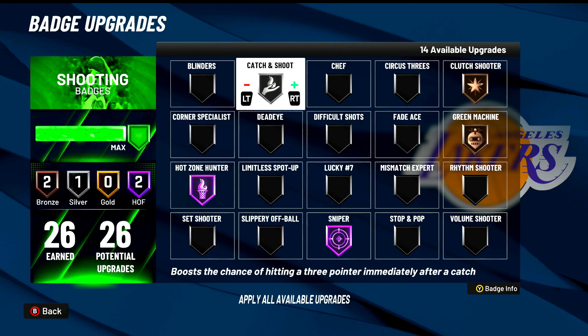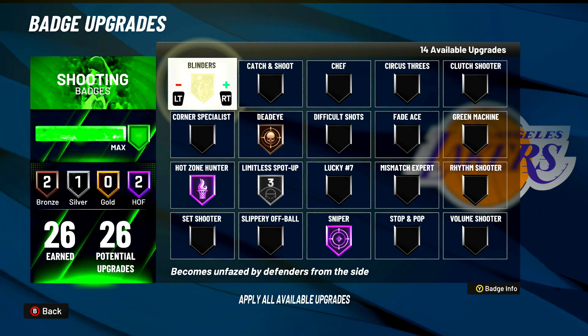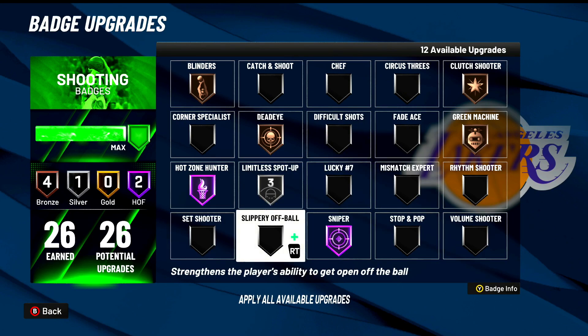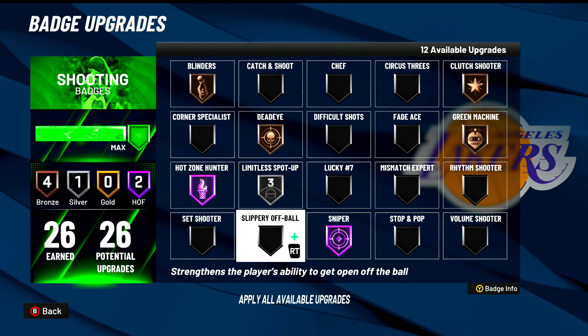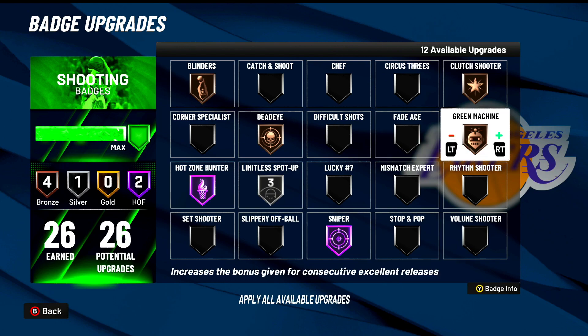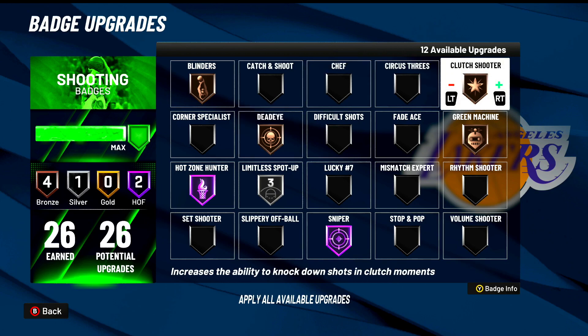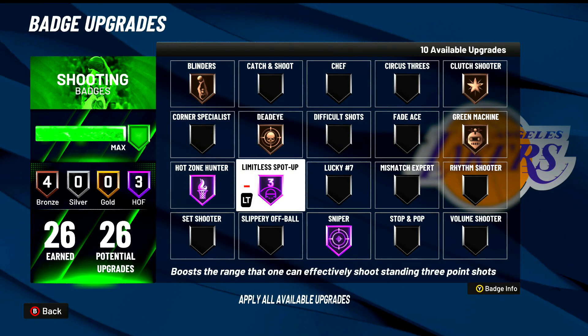For Poppers, Limitless Spot Up should be on Silver, Deadeye Bronze, Blinders Bronze, Green Machine Bronze, Clutch Shooter Bronze. Rank the important badges: Deadeye is probably number one, then Green Machine, then Clutch Shooter — because if you're a Popper and your guard's going crazy, they are going to make you ice the game, and you need Clutch Shooter to hit that shot. You could also go Limitless Spot Up on Hall of Fame to max out your 16 badges.